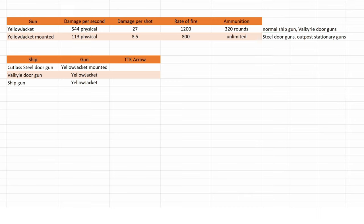And to show you how bad this is in a real test, we have a Cutlass Steel door gun, a Valkyrie door gun, and a ship gun against an Aero. The Aero has full shields and we are firing at very close distance, because I'm only interested in time to kill under best conditions — so no evasive maneuvers, no testing of spread. Let's see how this goes.